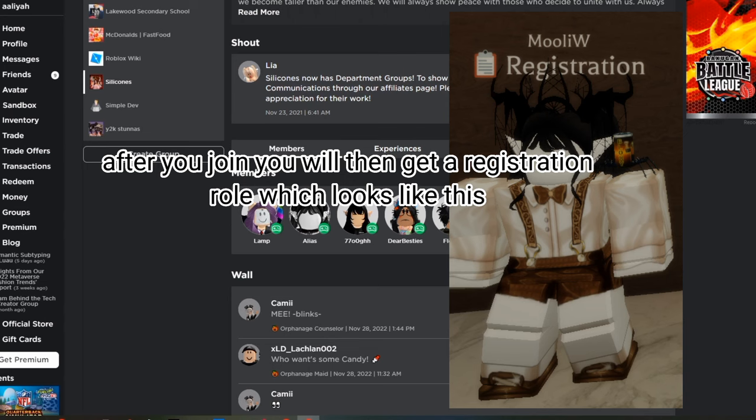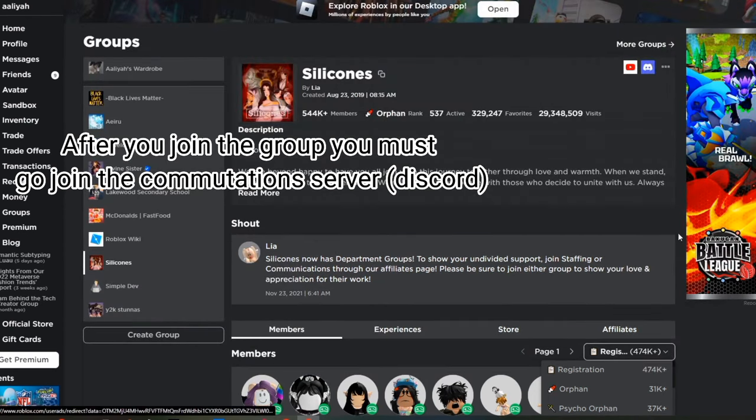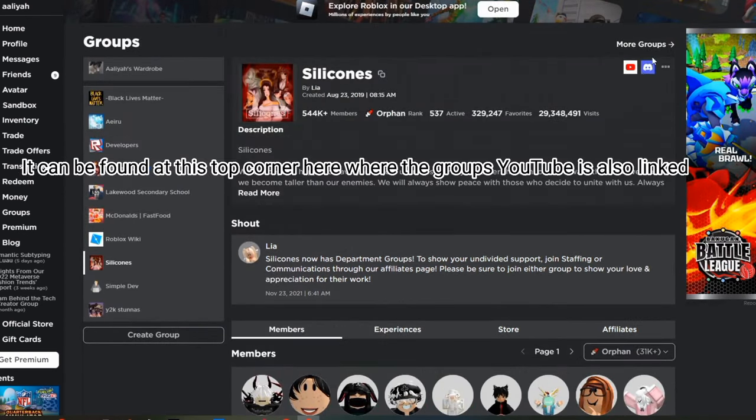You will then get a registration role which looks like this. After you join the group, you must go join the community server on Discord.